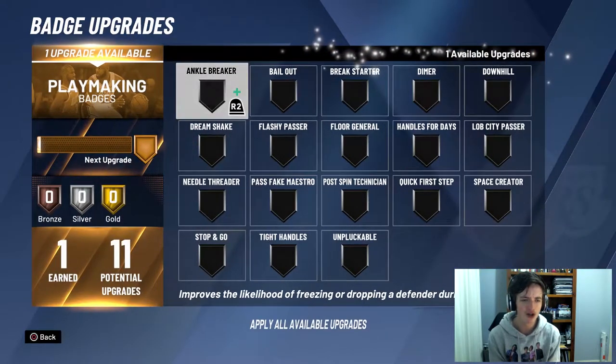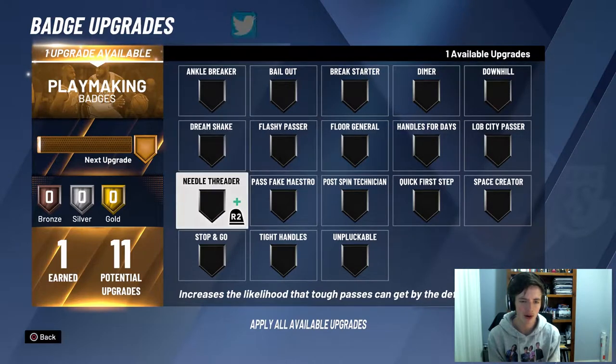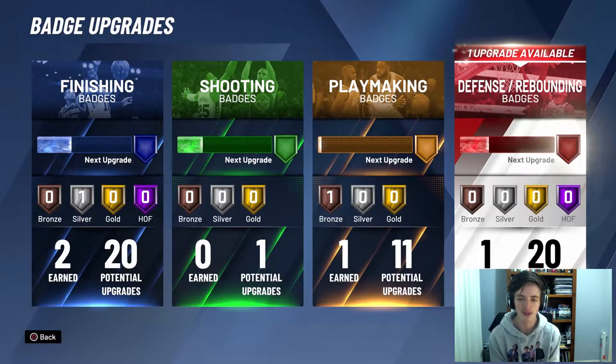We'll move through to the Playmaking Badges. I've got one earned. Quick First Step — I'm a slasher, I have to have Quick First Step. So we'll chuck that on. That's our first Playmaking Bronze Badge.